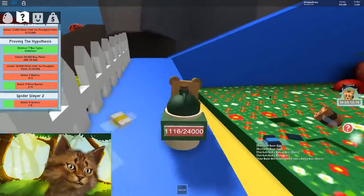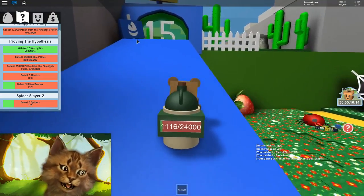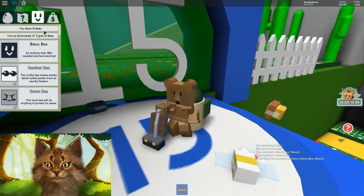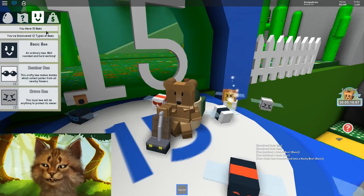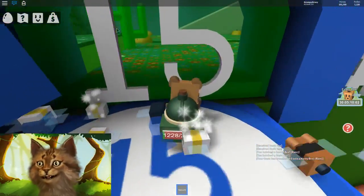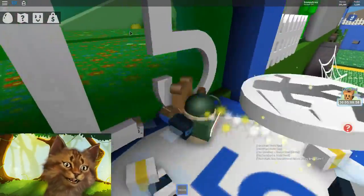So what you need is 15 bees — you can't do this without 15 bees, so you can only do this when you're pretty far in the game. I've hatched 15 eggs; you don't have to have 15 different types because I only have 12 different ones, but I have 15 bees total. You want to go in here and into that thing right there.